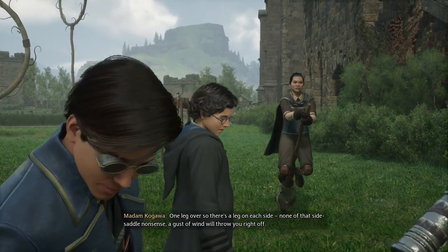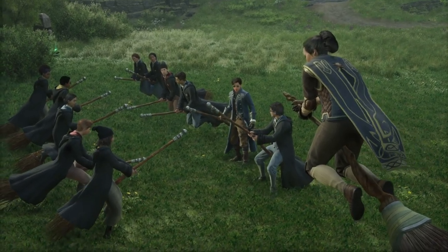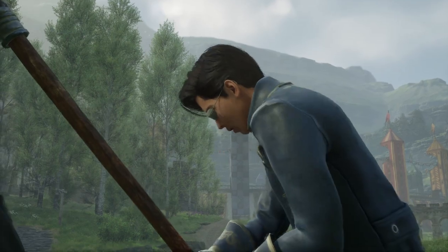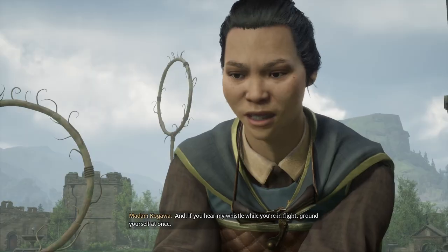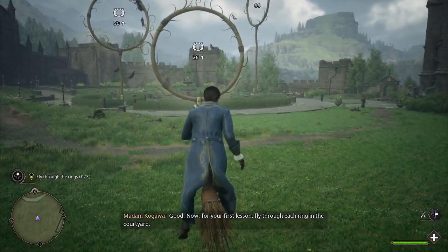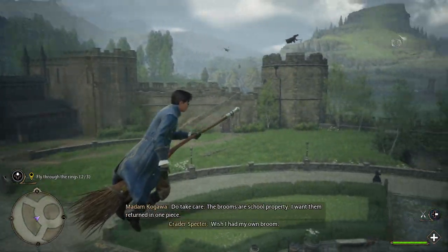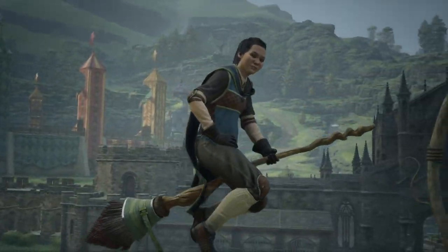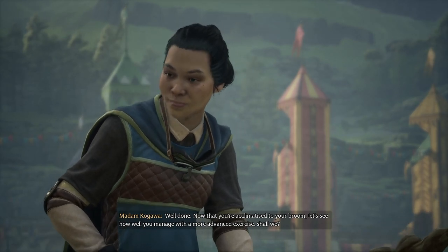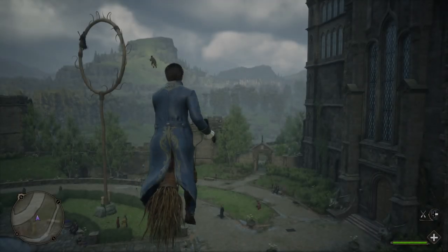Now let's see how well everyone kept up with practice over the summer holidays. Step up to your broom, say 'up' firmly and clearly, then kick your leg over and rest your weight on the seat. She's sassy, I like it. If you hear my whistle while in flight, ground yourself at once. Yes, ma'am. For your first lesson, fly through each ring in the courtyard — the brooms are school property, I want them returned in one piece. How do I accelerate? Well done. Now let's see how you manage with a more advanced exercise.